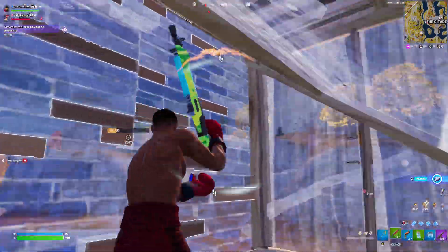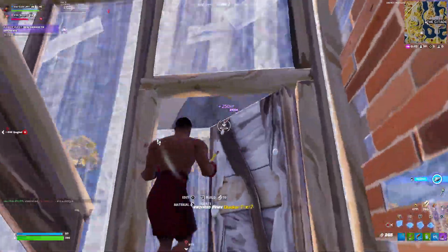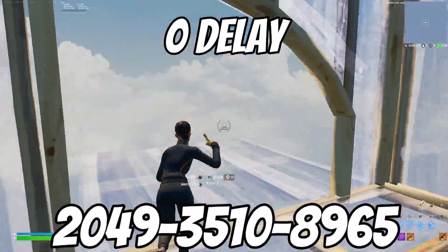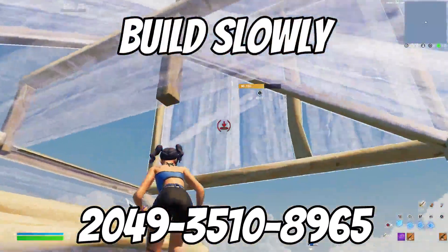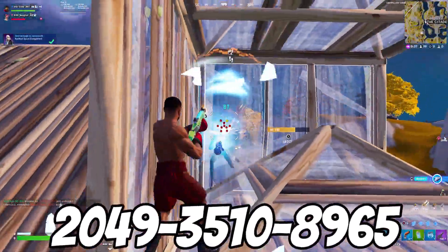As a quick bonus tip, one of the best ways to improve at fighting is to free build often. You get used to a lot of different build moves, and if you don't have a map to free build in, you can use mine. The code's on the screen right now, and it is one of the best free build experiences you will ever have. You can play by yourself with up to four of your friends, and you get completely zero input delay. Go play it now — on to the next tip.